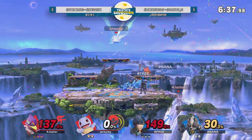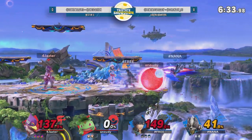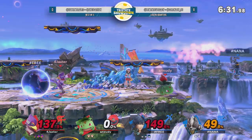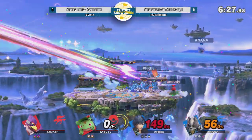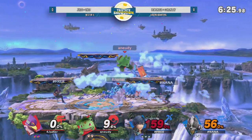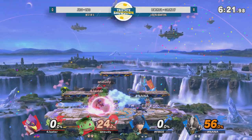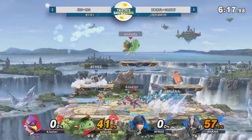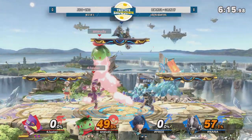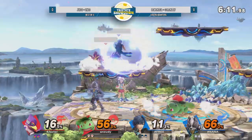Falco definitely has that double jump too, so his off-stage game is pretty phenomenal. Still not the crazy best, but you just have a really, really good double jump with Illusion. Pretty solid. Look at the ledge traps coming out from Ivysaur - a good amount of nairs and even pressuring with down air at the ledge. Now finally everyone here at the two-stock marker, so close to even. That first stock was very back and forth with the Ivy nair.